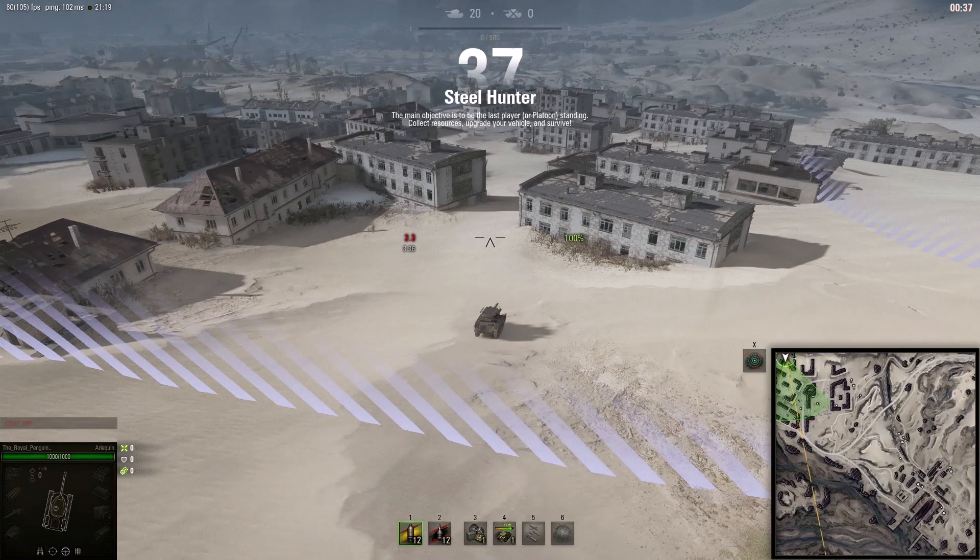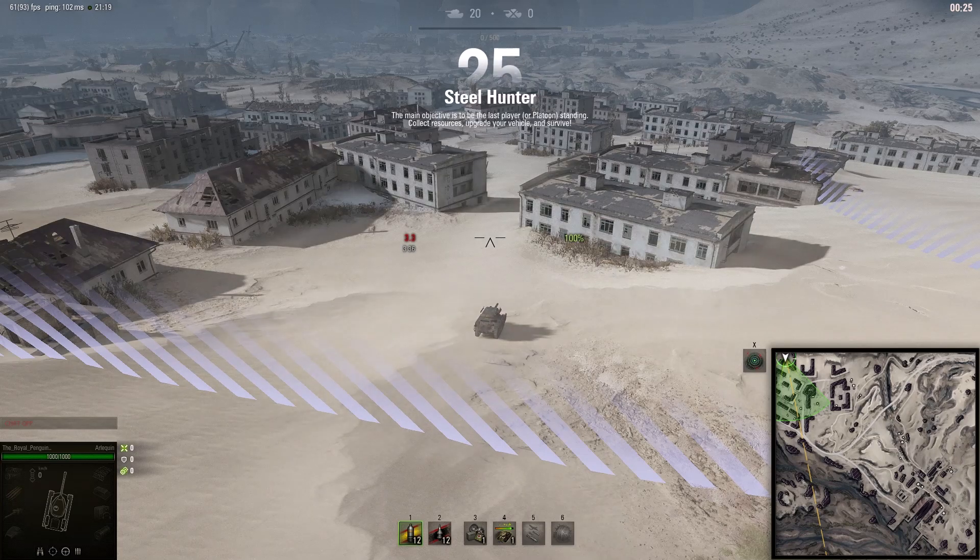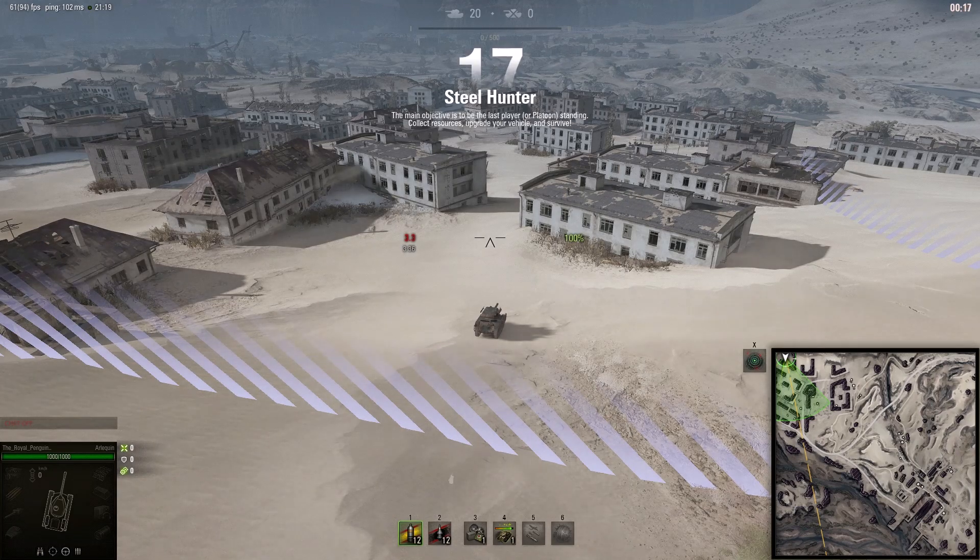Welcome back to WhatRTNibs for General Disturbance. This is a Steel Hunter game by the Royal Penguin and it's the first game he's managed to get and win the battle. I'm giving you the end away straight away, but I thought it'd be interesting that you'd actually get to see it in full. He's in the Arlequin, which, if I remember correctly, is the French tank that you start out with. So let's see how he does in this game.